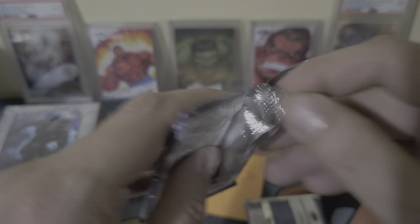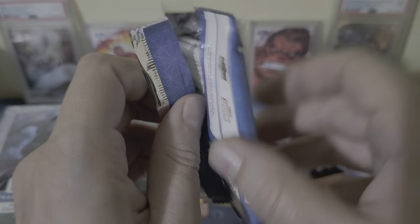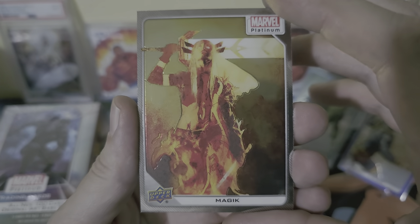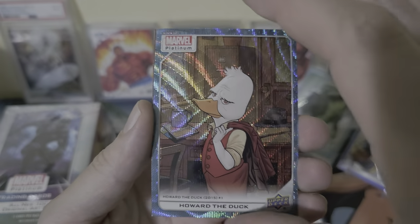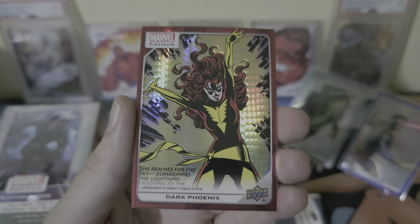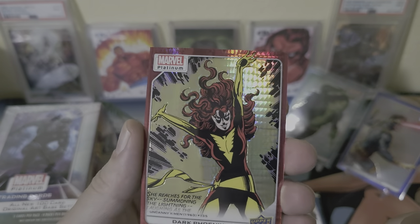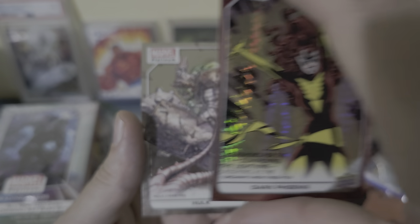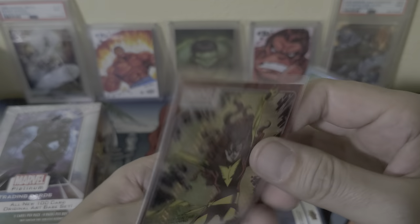Alright, pack two. In the comments you can always write down what you guys think about the set — love it, hate it. Magic to start off, Howard the Duck, blue surge. Wow — dark Phoenix red prism, this is gonna be numbered out of 199. Holy crap, this looks really good. We got Hulk and then Captain America — yeah, big time hit on this one. See what the number is on the back — 35 out of 199, wow.